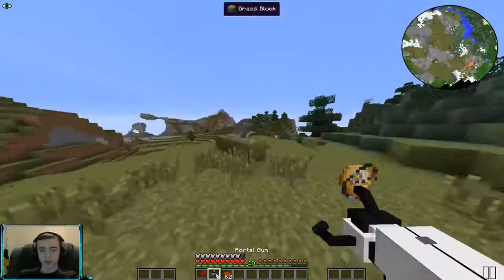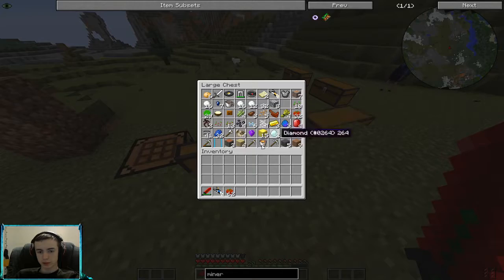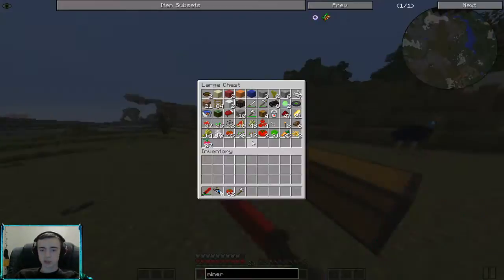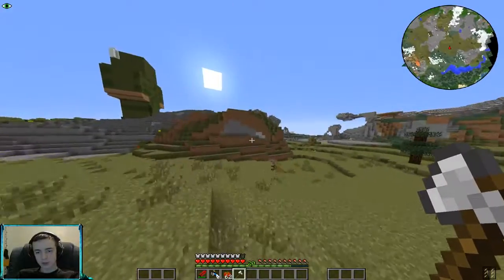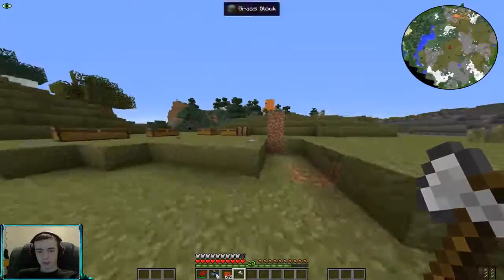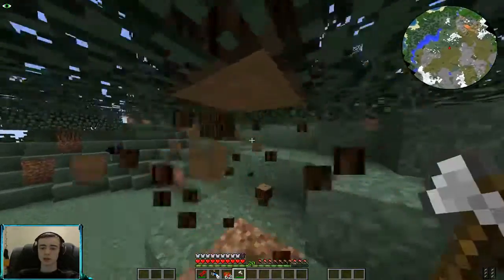I don't know what blocks I should use. I think I'm just gonna do like a standard, basic wood house to start off. But maybe I do like a wood top and then a huge underground house, or maybe I dig into the side of a hill. There's so many possibilities. I honestly don't know what to do. I think to start things off, we're just gonna go ahead and grab some wood.